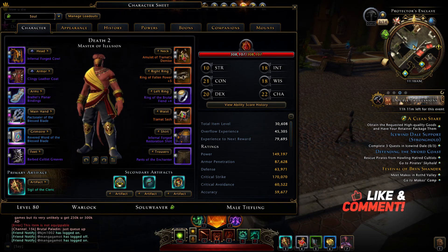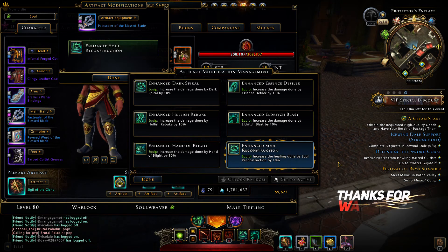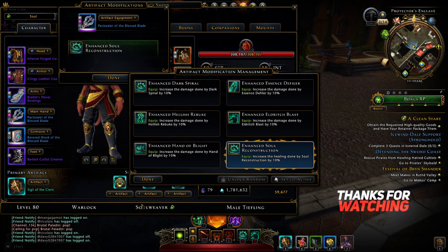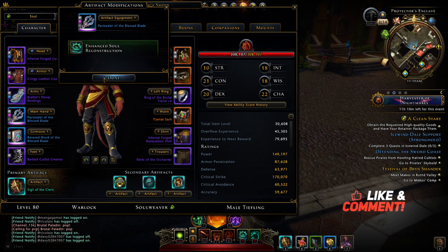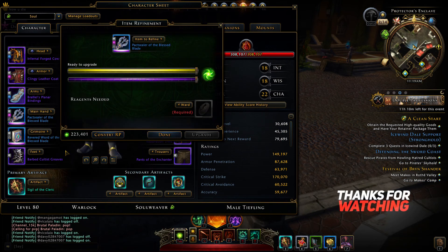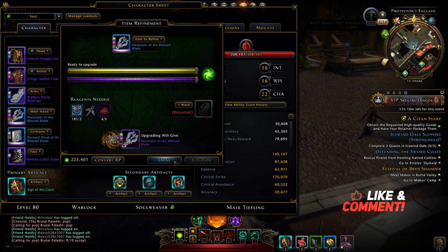Here is my gear - new main hand and offhand weapon, still in progress to level up. I am using Enhanced Soul Restoration so it will heal more. I am also using TM Art set to get 5% extra outgoing healing and incoming healing. You can also use Top of Flower set. The other two artifacts are Toby and Ring, and Sigil of DC for quick heal.